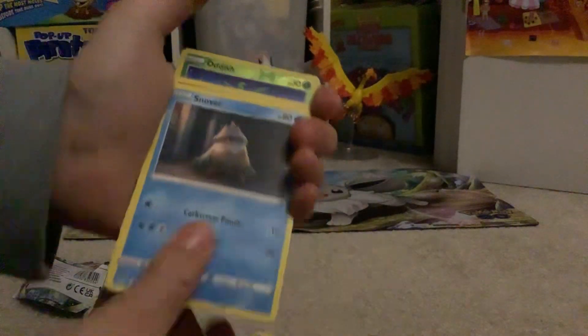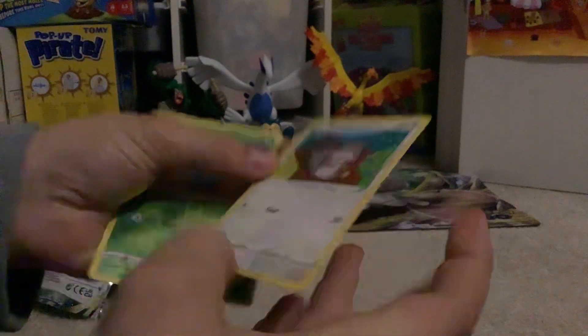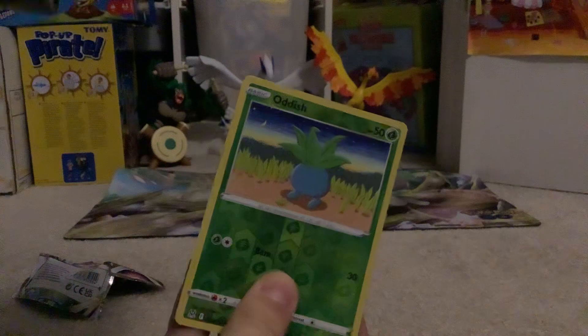This is gonna be the sixth pack — we opened six for this session, so this is the last one. Here we go: V-Star, V-Star, V-Star, Gastrodon, Haunter, Poliwhirl, Bronzor, Snover, Jynx, Scizor, Oddish, and Crawdaunt. They didn't really save it there.